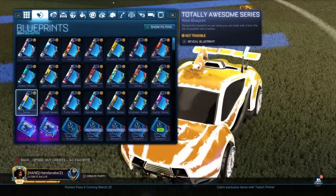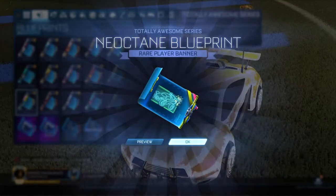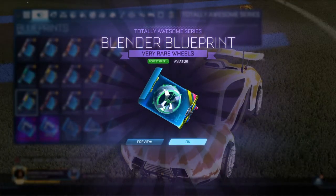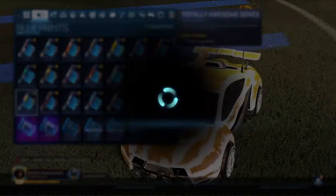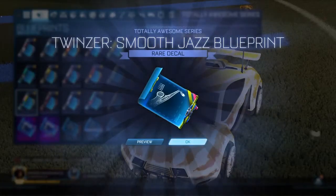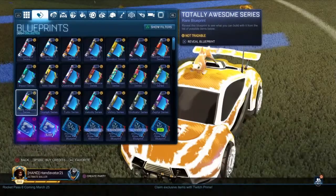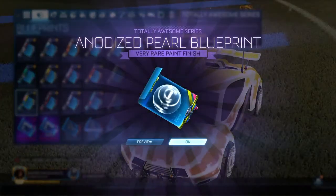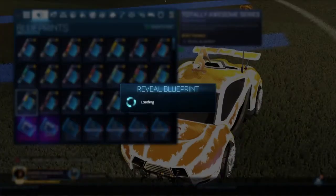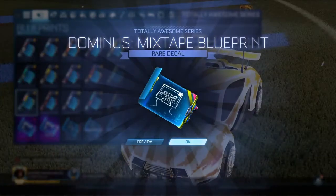We have 38 left. Got another import. Getting a bunch of random stuff. I kind of don't want to open past 250 at this point. We have so many Goops by the way - regardless of what happens, after we've finished opening these I'm going to show you the Goops, because we have so freaking many. I just really want to get a Black Market. Opening a hundred blueprints - surely you'll get a Black Market.